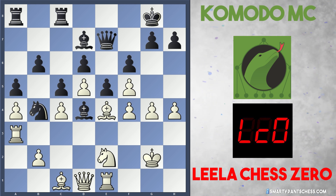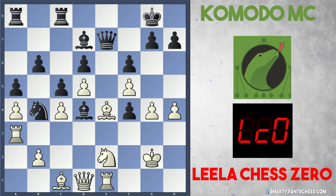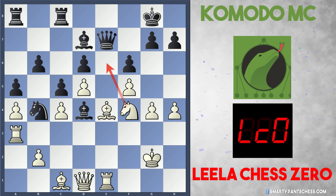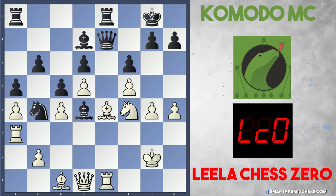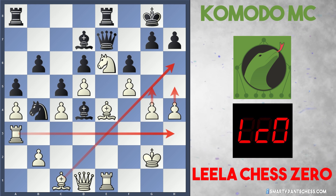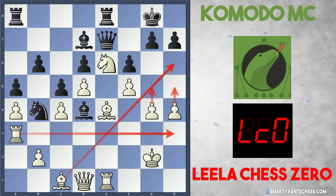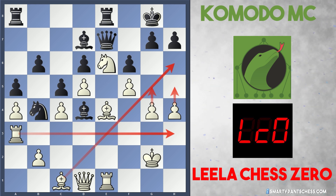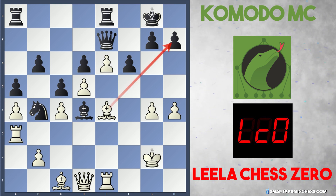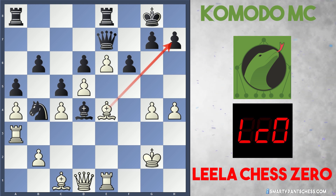If Black takes the pawn, this would be absolutely terrible — just due to knight takes f4, and the knight is going to jump into e6, secured by these two pawns. So with rook e8, knight to e6 — White's plan is simple: play g5, h5, drop that rook on a3 to h3 or g3, and this bishop on c1 is also very powerful. If Black ever takes fxe6, this just unleashes White's bishop. Black could probably resign in this position — there's literally no way to counteract White's attack.